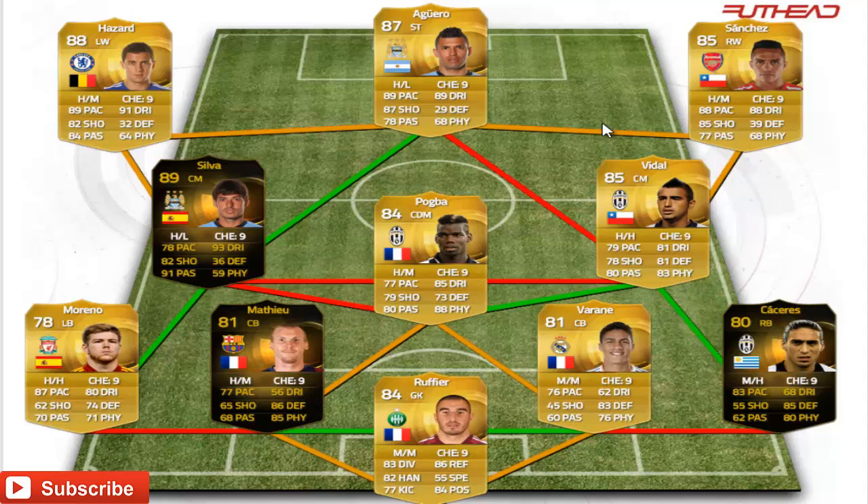An insane squad for around 200,000 coins if everyone sells close to the minimum price. A very nice team — hope you enjoyed! If you did, please be sure to hit the like button and subscribe; everything does help out. Until next time, peace, see ya!